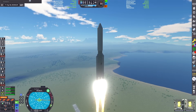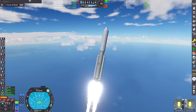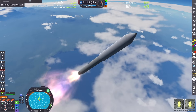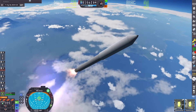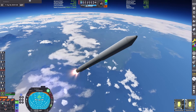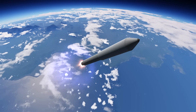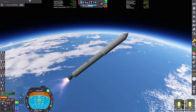We just lifted off the launch pad and we're breaking through the thicker part of the atmosphere through the cloud layers, where we just detached our solid rocket boosters. Now we're working on getting our apoapsis out of the atmosphere where we can do a kick burn to circularize into orbit and continue our trajectory on to rendezvous with Halley's Comet.